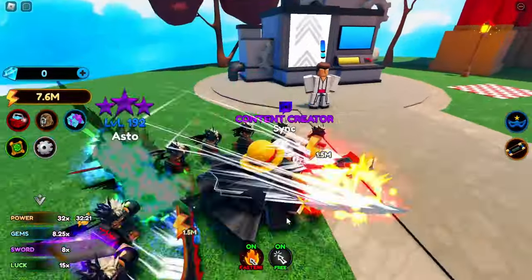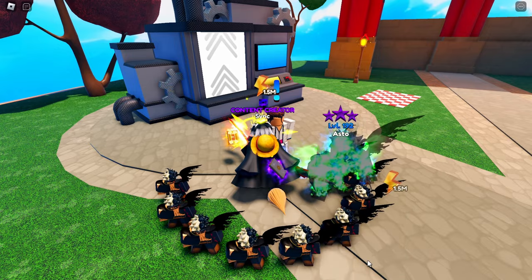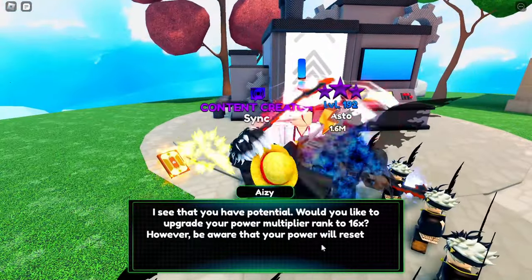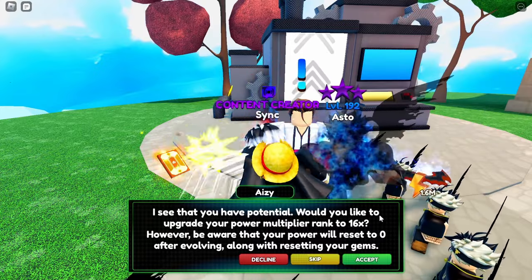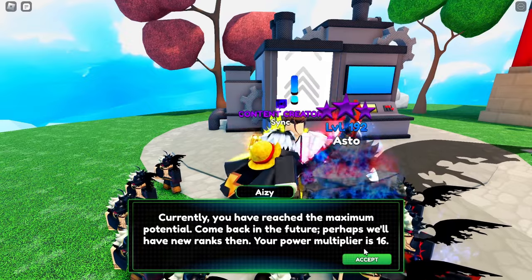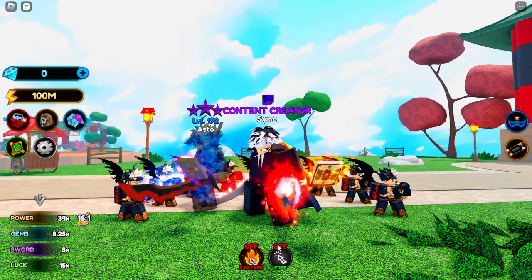With 2.3 billion let's rank up again — that's 13x multiply. Next we need 4 billion — there we go, rank up again. Now we need 7.5 billion for the next rank. There we go — submitting the aura. Next one needs 12 billion power — we have 14.6 billion so we're good. In three, two, one — boom, we're max rank now! Talking to him again: 'You have reached the max potential.' My power multiplier is times 16 — we're getting 1.7 million energy per click with the boost.